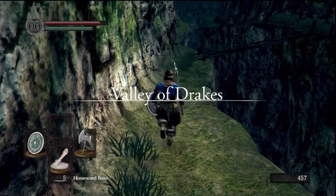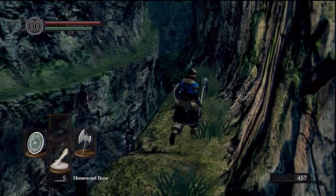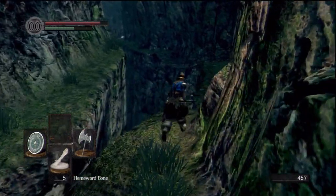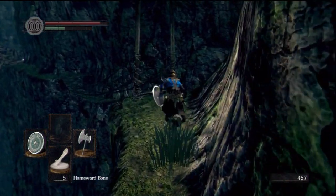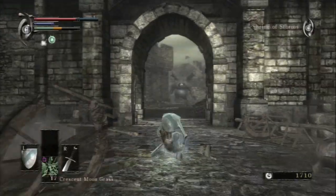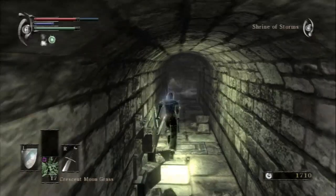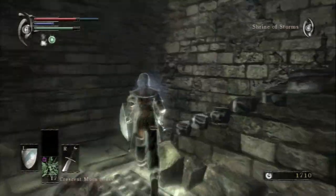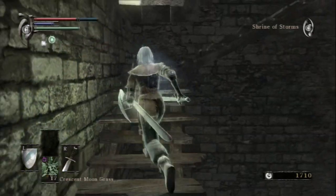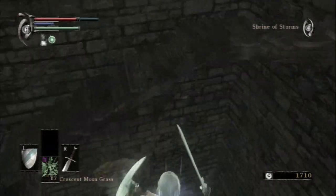Valley of the Drakes is such an important area — it links four areas together, and without this place speedruns and alternate routes would be dead — but sadly that's all it has. It's definitely something to mention. Next we have 4-1. This place gets a mention because, like the Painting World of Ariamis, it does something unique in that it opens up into one big square area that you can explore in your own way in a non-linear style. This is pretty cool, but as Ariamis is essentially the same thing but incredibly better, it didn't make the cut.